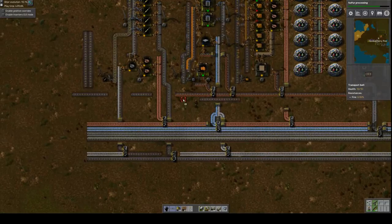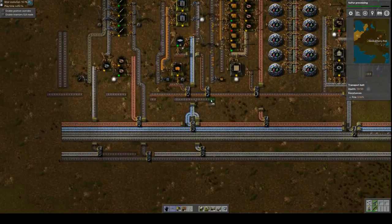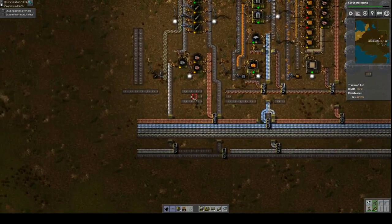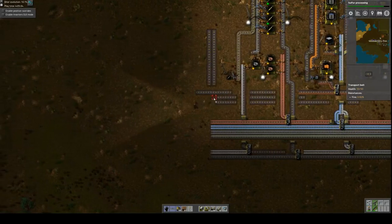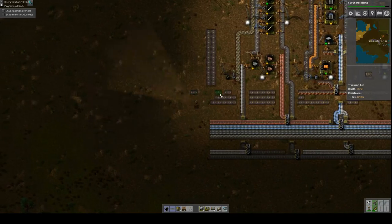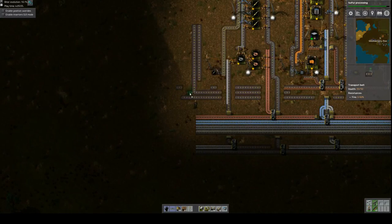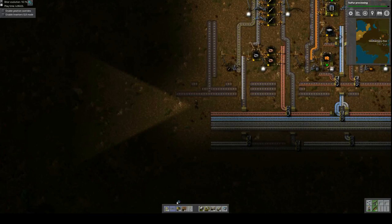We've got solder - it's going to come through here. Basic electronic boards are going to pop out down below. We'll move that over one. It's going to jump under. And these are going to go under as well and come up here. Wood will get sent under again. And then these are going to need to converge into a half belt per side.